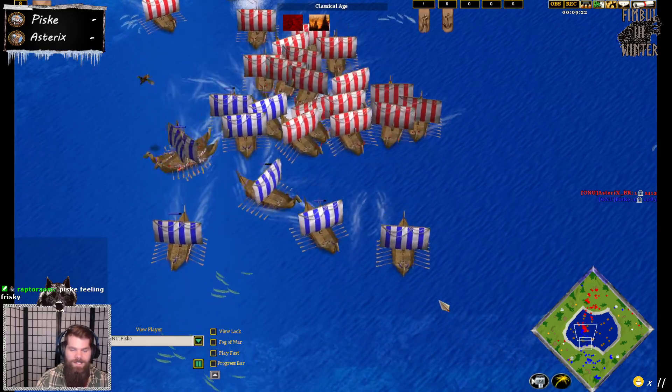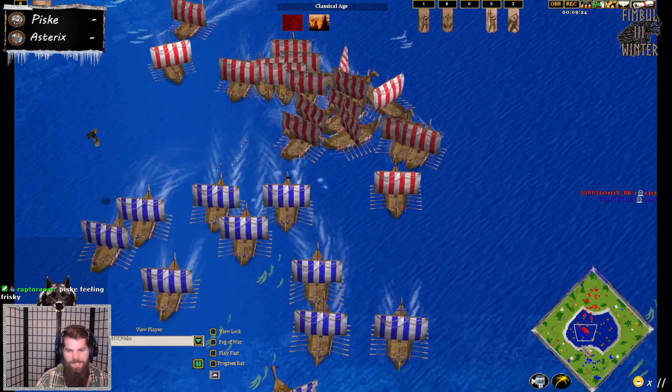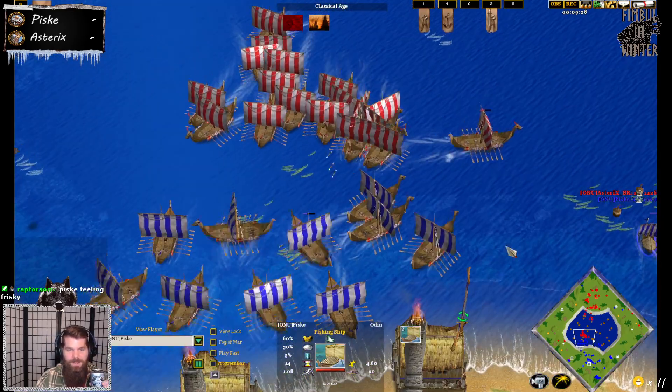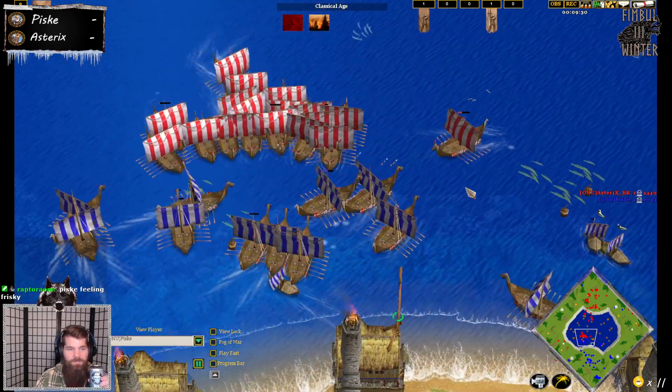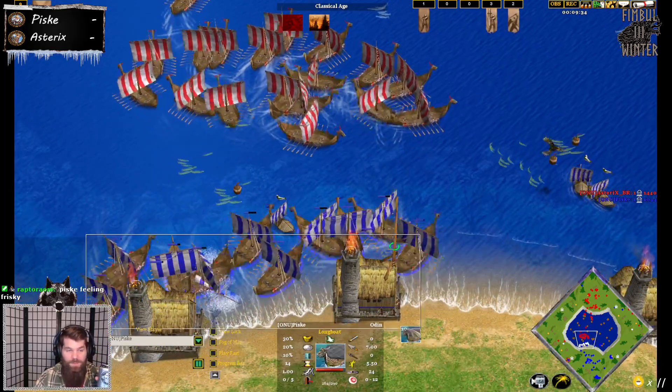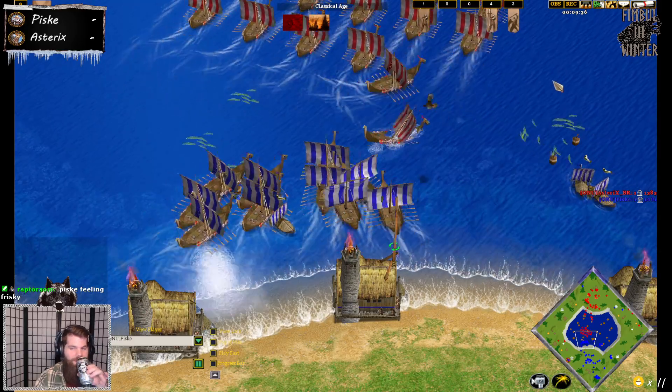Asterix goes back to retreat once again. It didn't allow him much fishing ship gather time, but maybe with these numbers he can try and fight. Pisky was feeling frisky, sending those ships out like that.